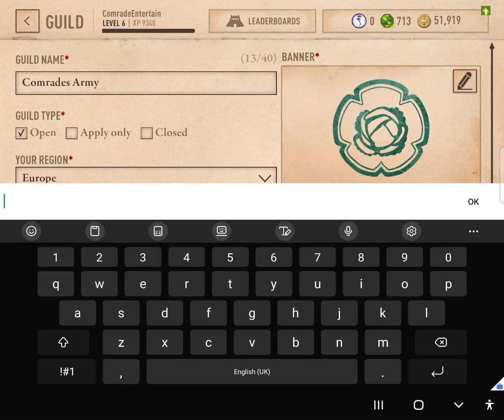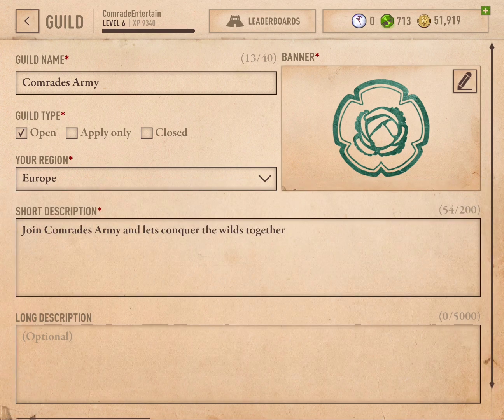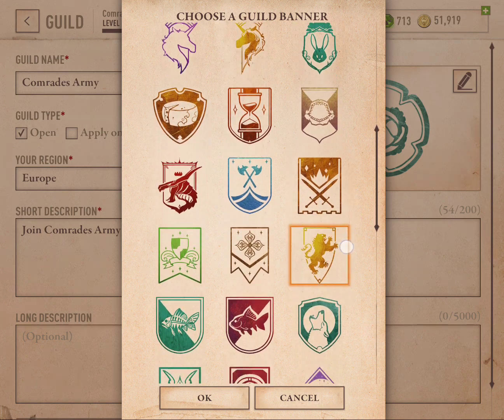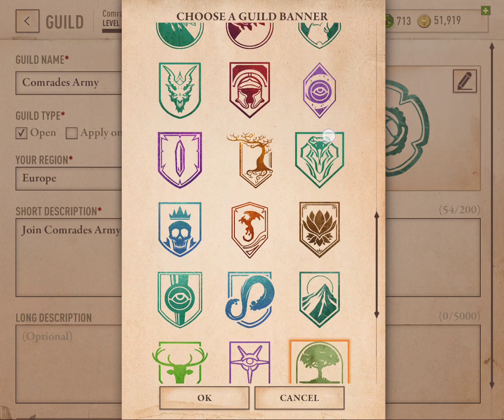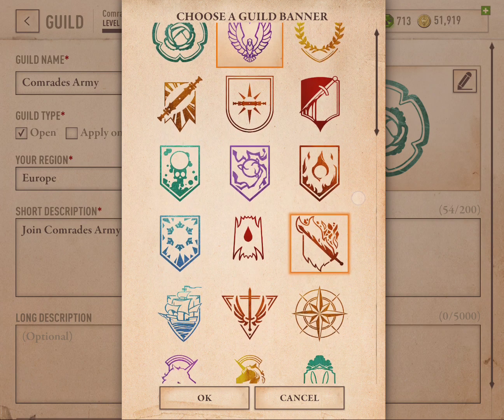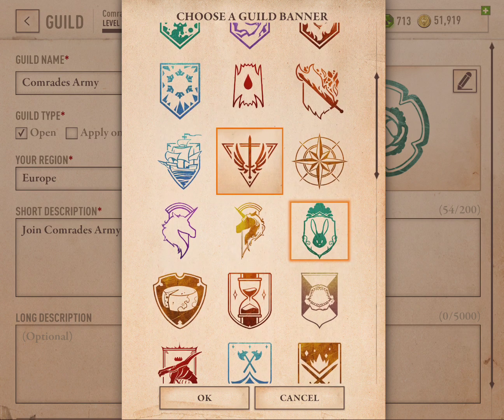I'll just put that on for now. Seems like it didn't save. I'm going to choose a little emblem here. So this is the typical Elder Scroll from the games, these two. This I believe is either the Thalmor or the Empire's logo. And we've got a few other cool ones as well. I quite like the look of this one because it's quite neutral, but it shows off that warrior sword aspect.